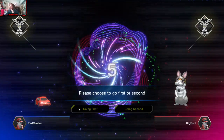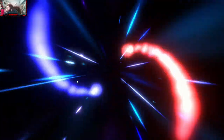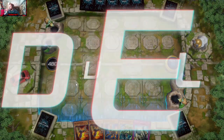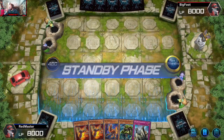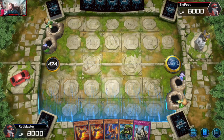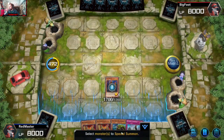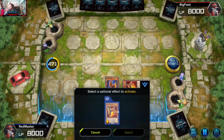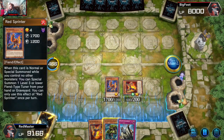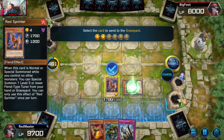We won the coin toss — first time in a hot minute I've actually been able to do that. I was doing test games with Val yesterday and he won every coin toss, so this is a nice surprise. Let's go into Sprinter to get Red, trigger Red, and we gain 17 life. Then we go into the special summon here.